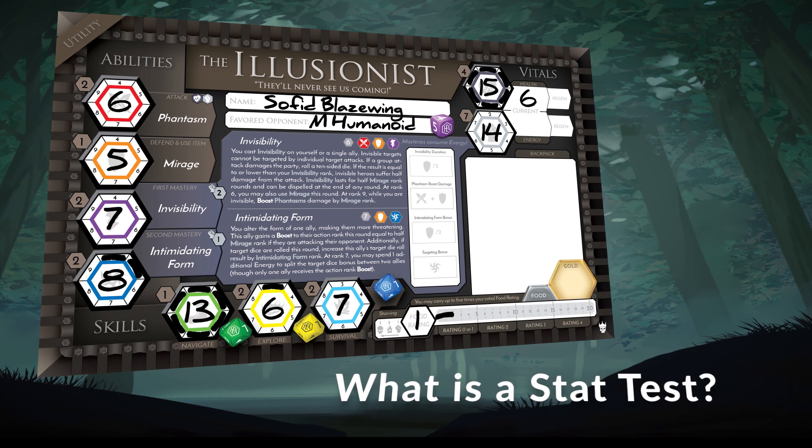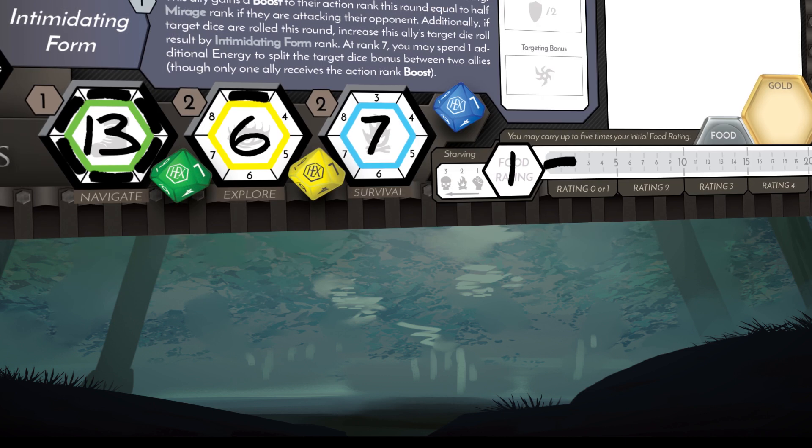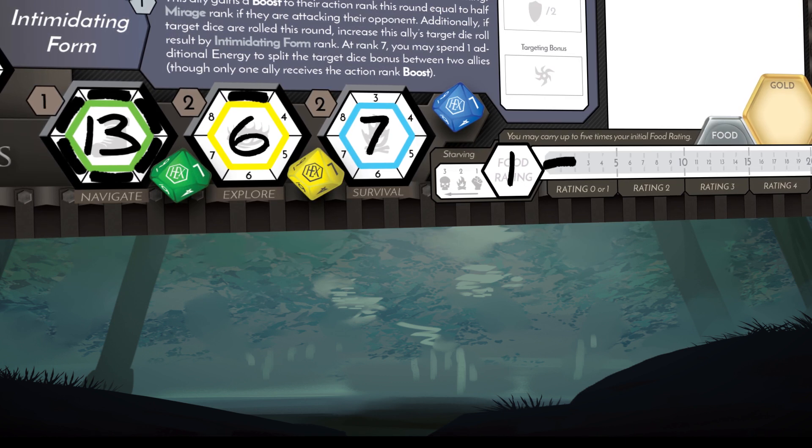A stat test is a 10-sided die rolled against the rank of your stat. The skill phase is a good example — each turn the heroes roll their skilled dice, each being a separate stat test.